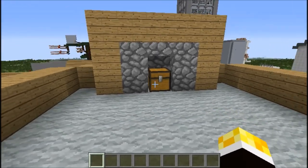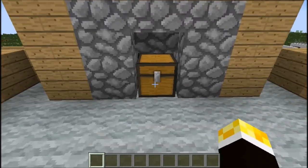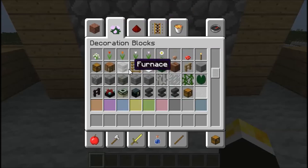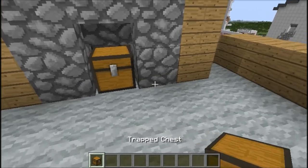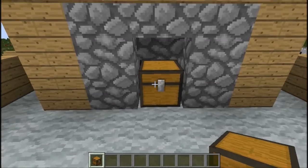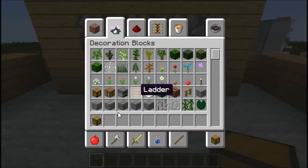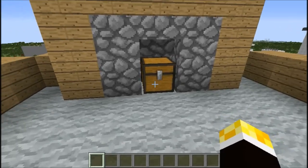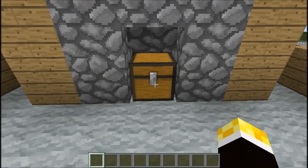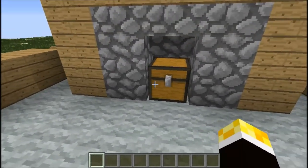Now, before any of you go straight to the comment section and say 'it's easy, you just use a trapped chest!' — well, actually I haven't. You can see that a trapped chest actually has a little red ring around it, but this does not. It has a standard darkened ring, so it's much harder to tell that this is actually some kind of mechanism. You might think, 'I'm going to scrutinise this and check that it's not a trapped chest' — and wow, it's not a trapped chest, so that probably means there are no traps involved here.